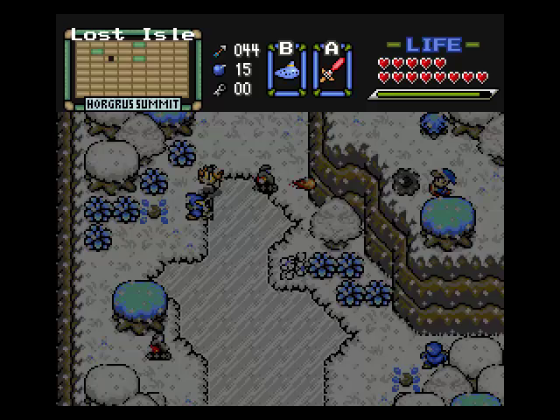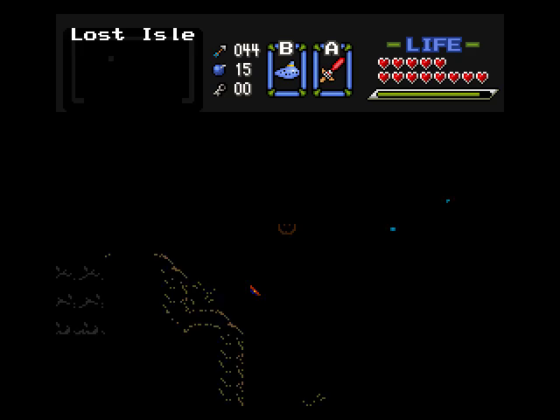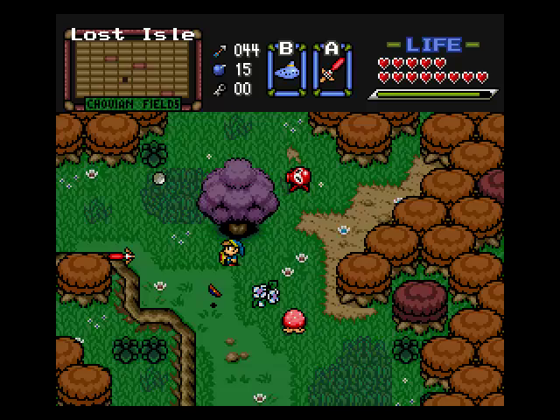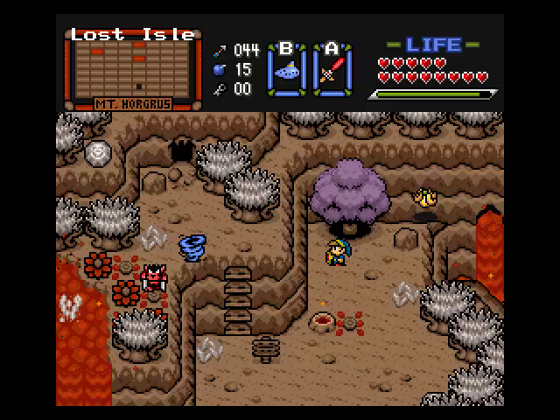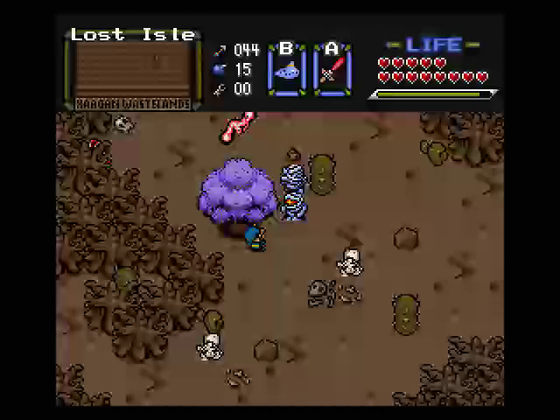We'll do this the hard way. The little problem I have with this thing is that it doesn't always take you to the right place. I'm sure if you face a certain direction while at a certain one, maybe it does something. I gotta get to the wastelands, so you might have to use this four or five times just to get there.